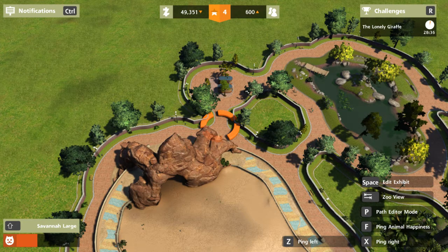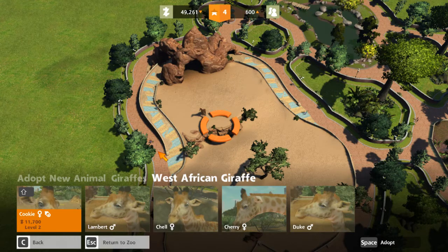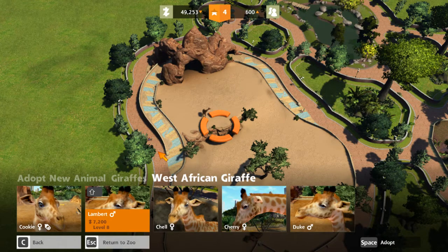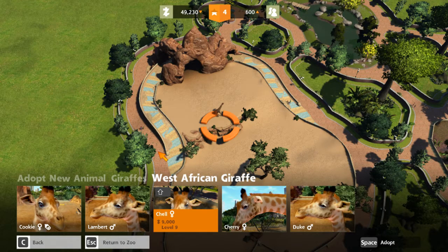Now that we have that, let's work on our giraffes here. Let's edit the exhibit and add a giraffe, because having one giraffe is a well-known issue — they are animals that like to be in groups. We are going to adopt some. These are kind of expensive, so let's adopt these birds.